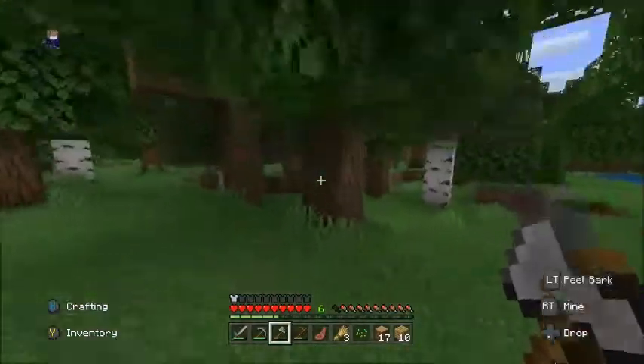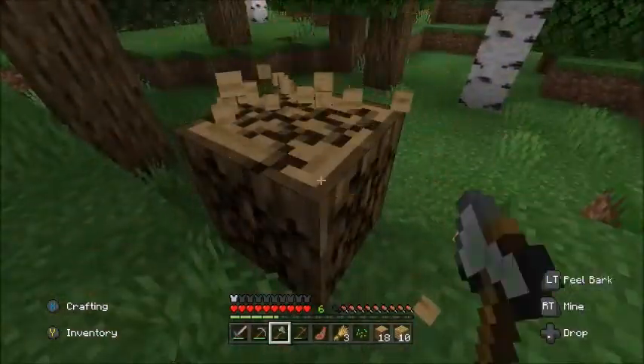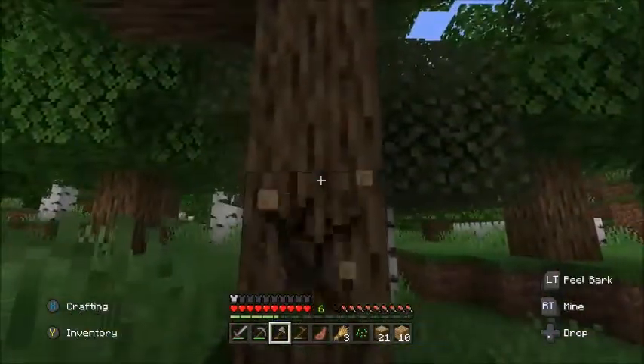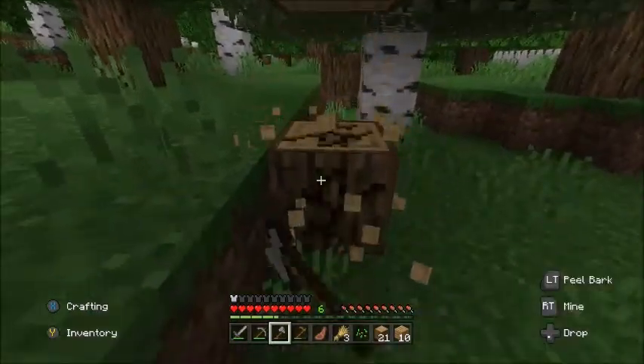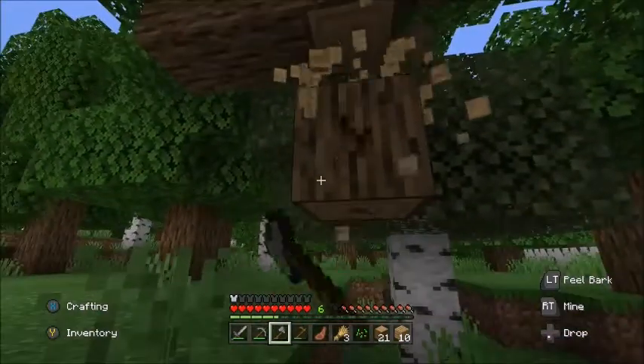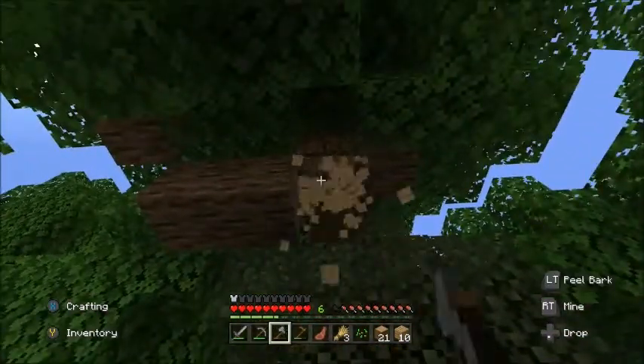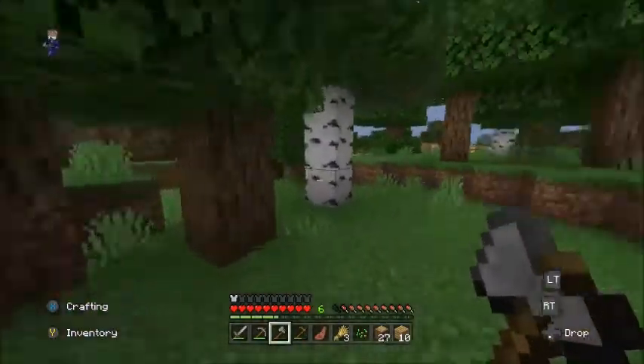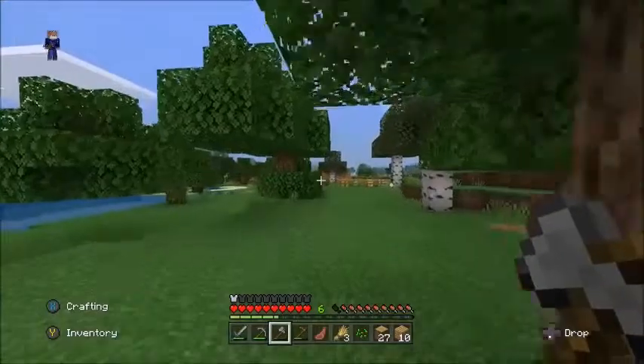We need some oak wood as well, so we're gonna have to make some planks and keep some of the oak wood. Right, where are we making the bridge? We're gonna make it here, so preferably get rid of these trees.